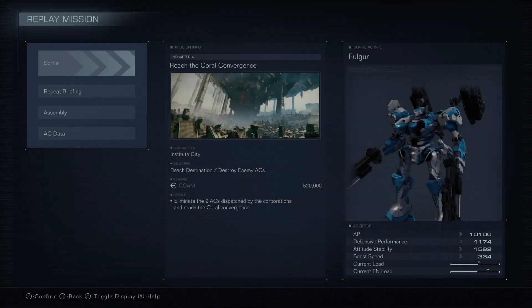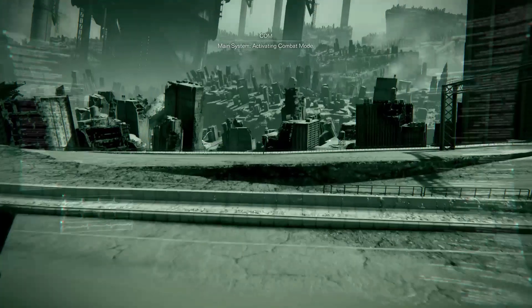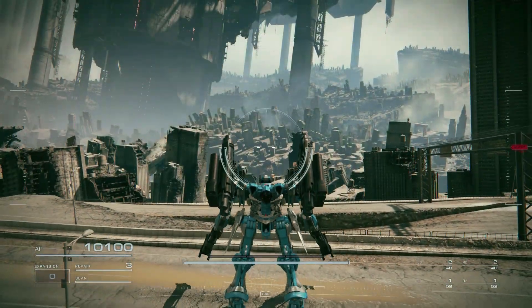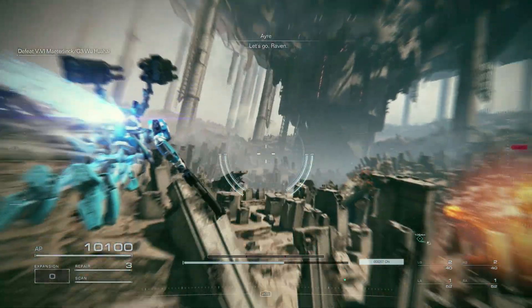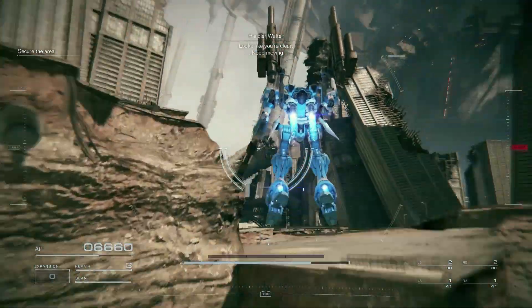Now, onto the reason you're here. The mission to find the Moonlight is Chapter 4, Reach the Coral Convergence. Go through the mission objectives until you reach the larger open area with the bridge. Follow along the bridge to the broken end and look down. Defeat the enemies and open the chest.